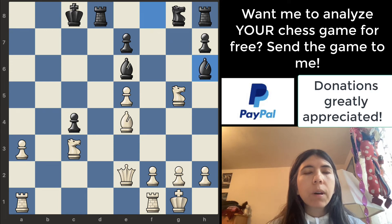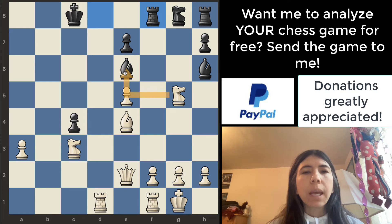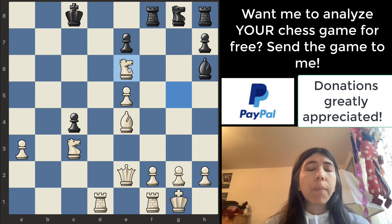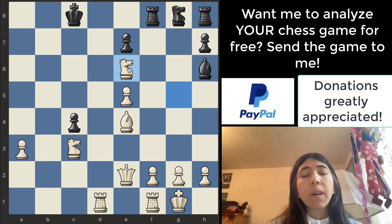Let's see what happens. Bishop goes to h6. And again, we want to ask: can I safely capture any pieces? The knight can safely just take this bishop for free. But instead, the rook goes there. The knight can still take this bishop. The bishop is worth three points, the knight is worth three points. If you can safely take a piece for free, that means your opponent's army just got weaker.